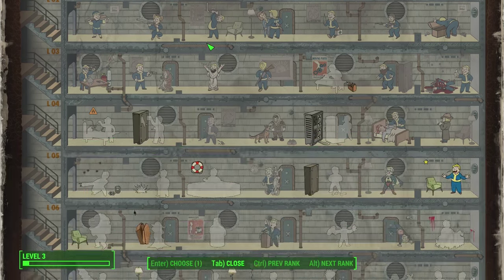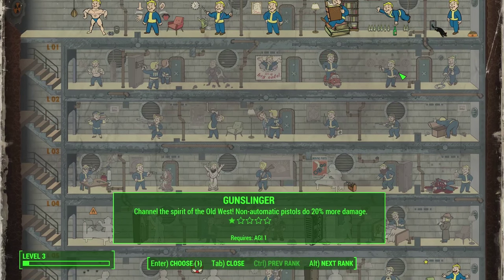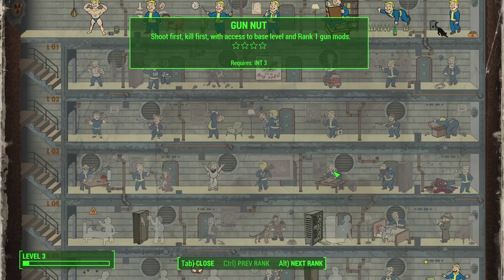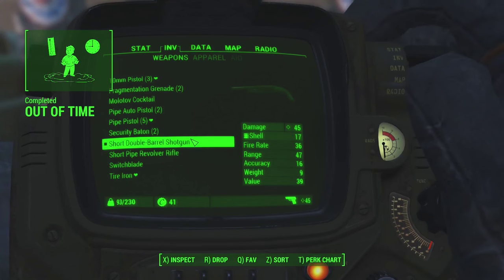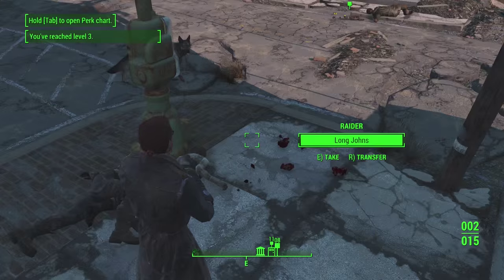We have so many options — too many in fact. I want to get Gun Nut so we can get better upgrades for all our weapons, so I'm going to put one point into Intelligence. We have no ammo anymore for this one but we do have some for the shotgun I just found. Look at this bad boy — it's just a little shotgun.